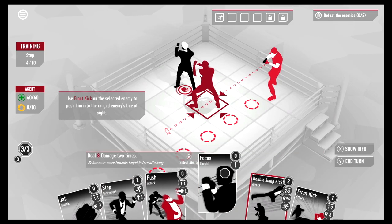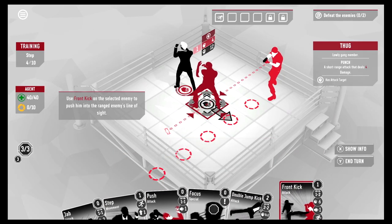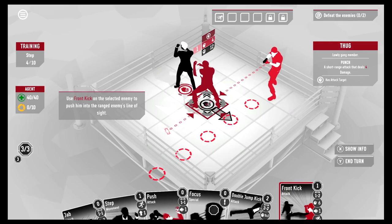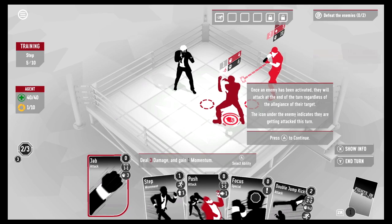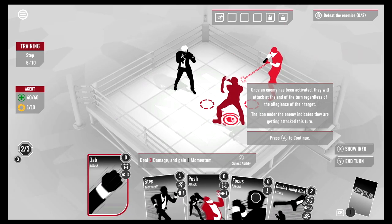We're going to use Front Kick — he has to turn around first. Boom, kicked him back! Once an enemy has been activated, they will attack at the end of the turn regardless of the allegiance of their target. He's going to shoot his buddy in the side of the face! The icon under the enemy indicates they are attacking this turn.